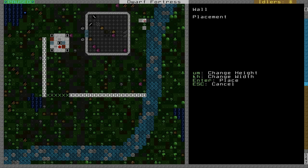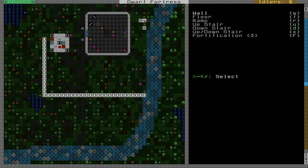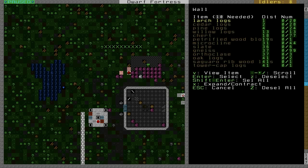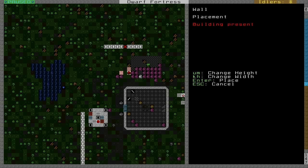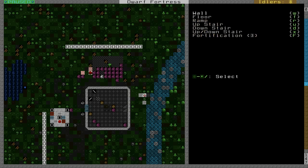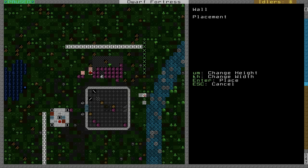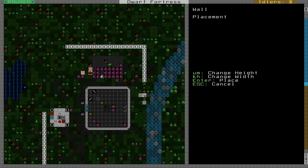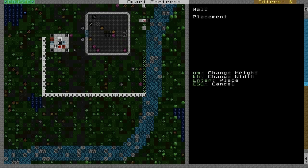We will undoubtedly be attacked eventually by hordes of goblins, and when they do attack we have something in store for them: an indomitable fortress bristling with fortifications and marksman dwarves ready to rain death down upon our foes with uncanny dwarven precision. The bodies will pile up outside our fortress, pile up to the sky and block out the sun.